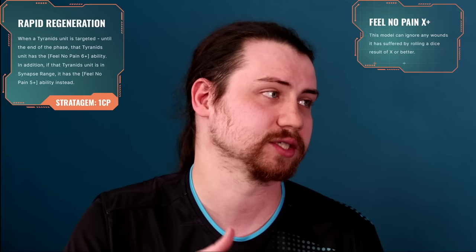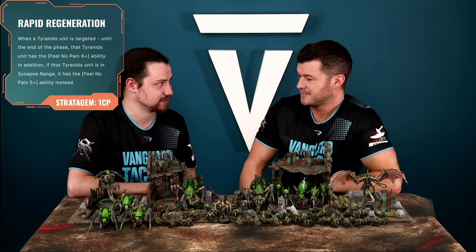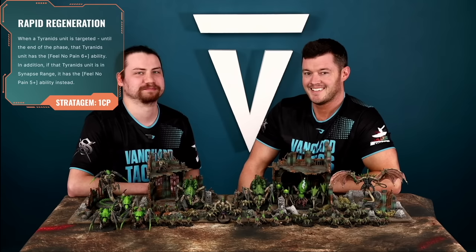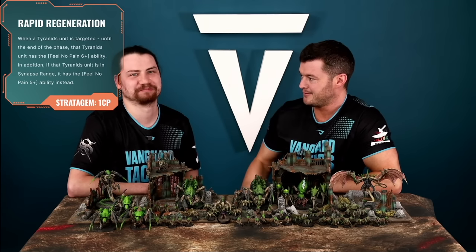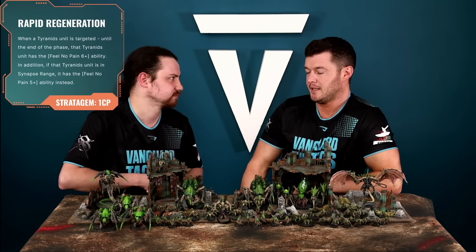Stratagem number one is Rapid Regeneration. You activate this when a Tyranid unit is targeted, and that unit gains Feel No Pain 6+. But if that unit is in Synapse range, it becomes Feel No Pain 5+. That went from good to exceptional very quickly, for just one command point.